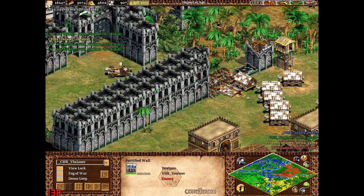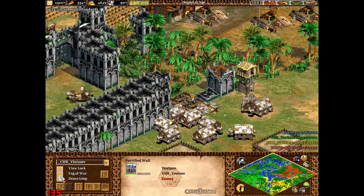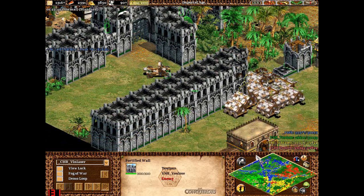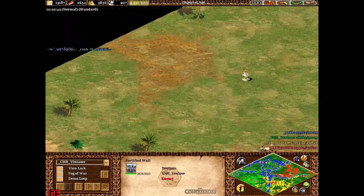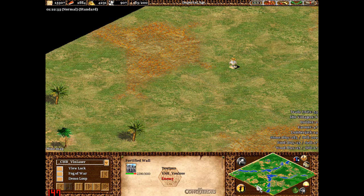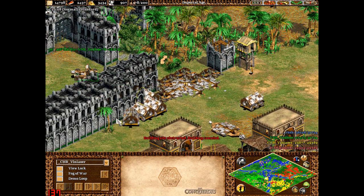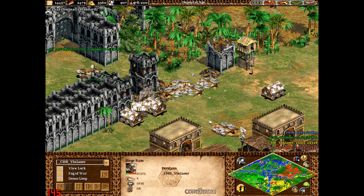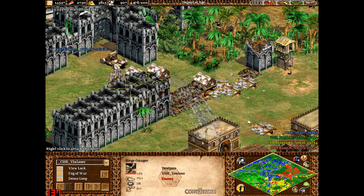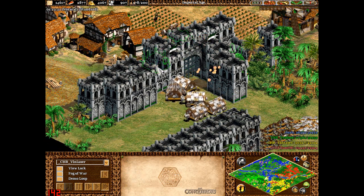An outpost going up just to see what's beyond - yeah, you can see all through there. No one's picked up too many relics - there's one here, I guess I have actually. That siege ram is just playing bait to quickly get rid of the siege onager. One more hit, come on one more hit - no, the onager is going to do a good job against it anyway.